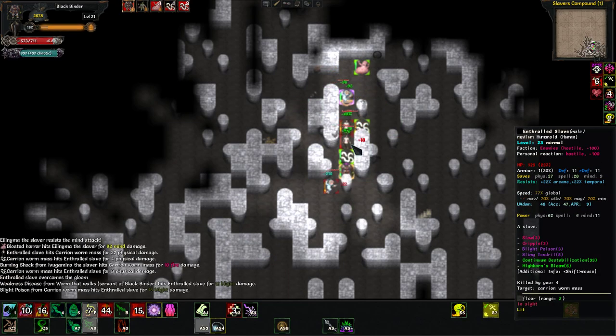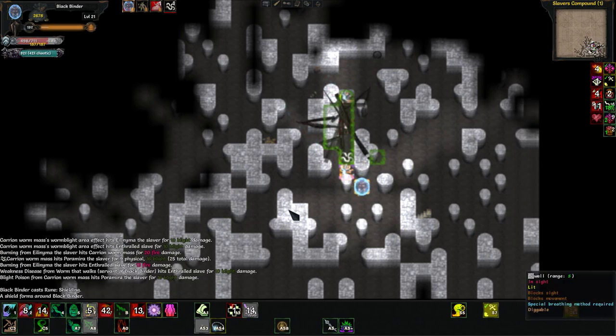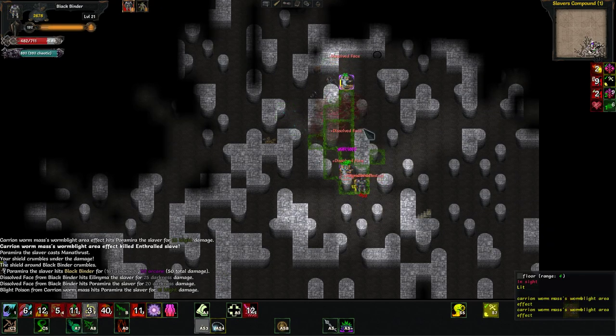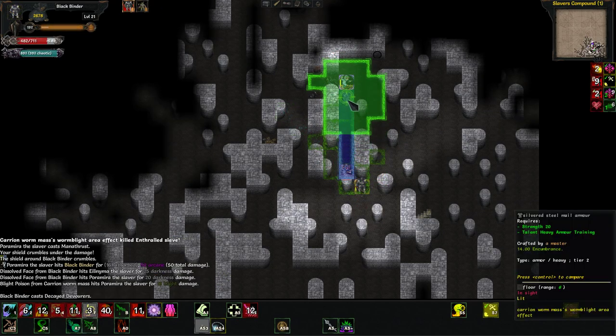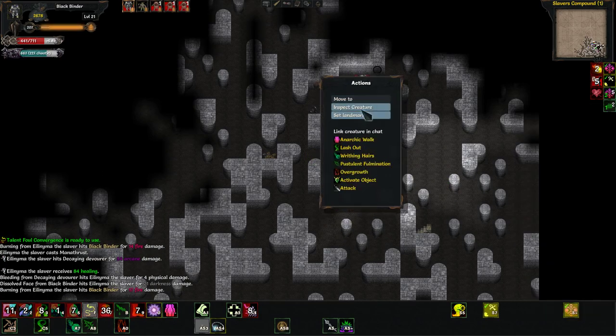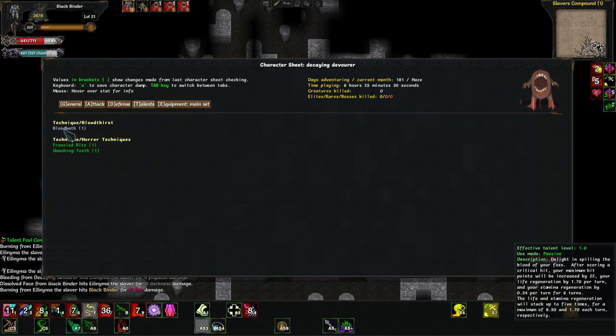I failed twice in a row. Let's spit at him so I can get the guy in the back — have him play with my little guys. Let's inspect our devourers real quick — I realize I never went over their actual talents.